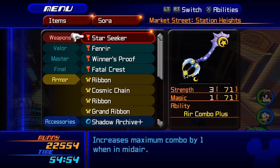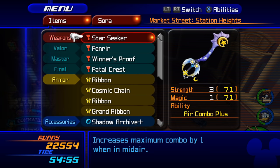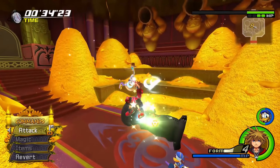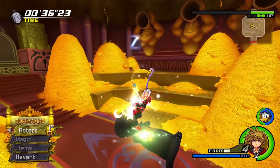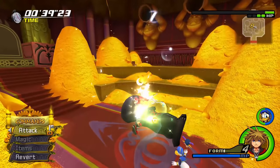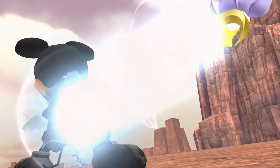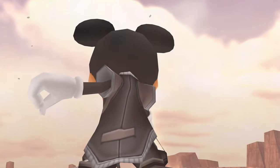Let's move on to the very first new keyblade in this game — Starseeker. Despite getting it from Yen Sid and it seeming like a magic keyblade, it's not particularly strong in terms of magic, it's the same as Kingdom Key actually. But what this keyblade is all about is combos. Its ability is air combo plus, which means you can do more hits in the air before your finisher. It's stuck on Valor Form to begin with since you don't have another keyblade to swap with, but it does very much suit Valor Form.